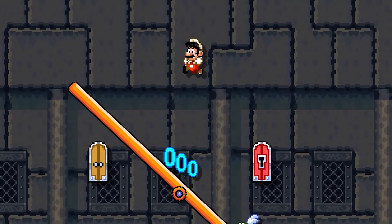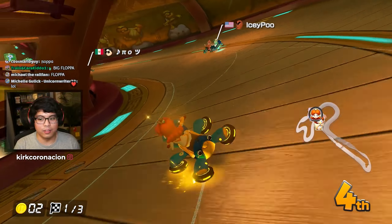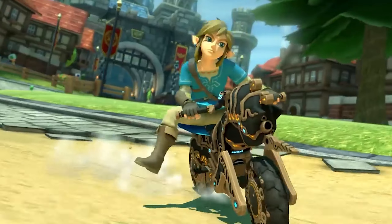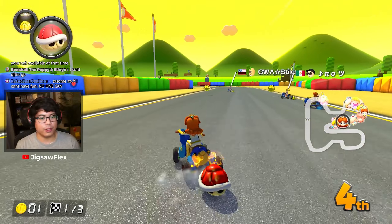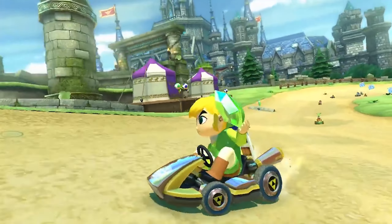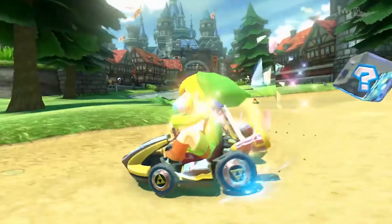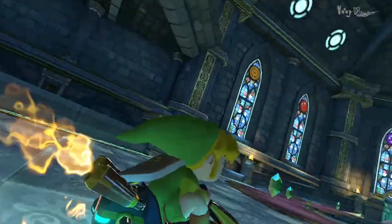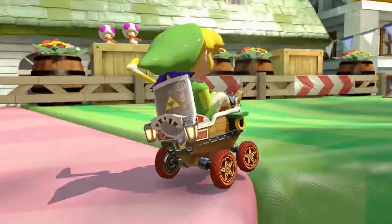Now we get to the DLC characters. First up, the Inklings — this one is pretty easy. Inkling Girl, Inkling Boy — just give them the Octoling variants. That's pretty much it. For Link, this one was kind of tough. We already have Breath of the Wild Link and Skyward Sword Link, so it's between Twilight Princess Link or Wind Waker Link. I would love to see Wind Waker Link — it's a very different looking Link. He's younger, so it would look kind of weird for his hitbox, but I hope Nintendo can make this work. You always hear people talk about Twilight Princess, Breath of the Wild, and Skyward Sword because they're more modern, but let's give Wind Waker Link a chance.